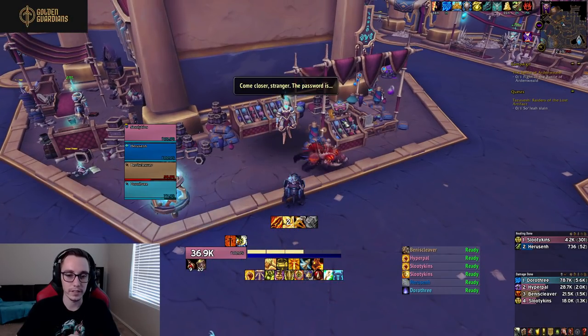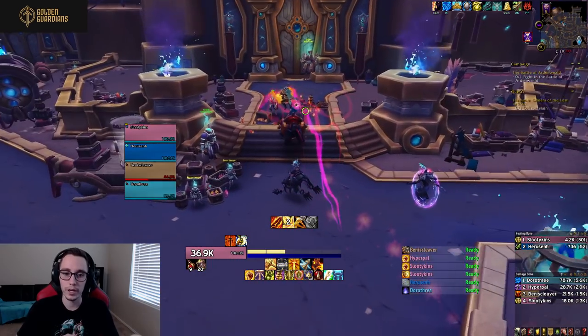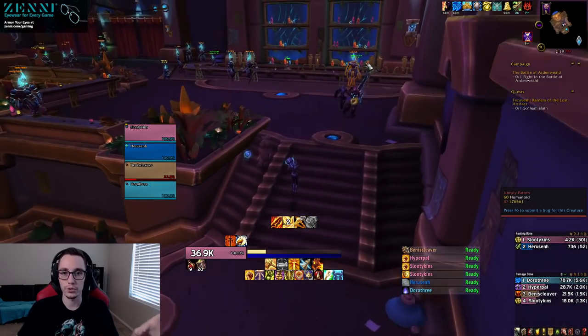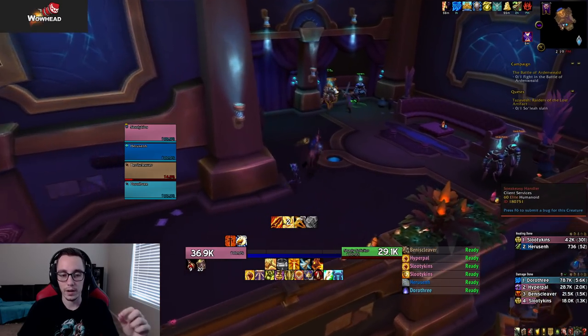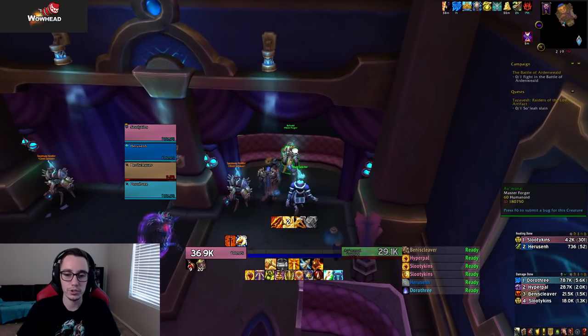Once you have the password you can get into the club. Go down the left-hand side, hug the left wall, and at the end there's a guy hidden there you can talk to. He will take your necklace and upgrade it. Once you've gotten your neck upgraded to the Passably Forged Credentials, equip it.